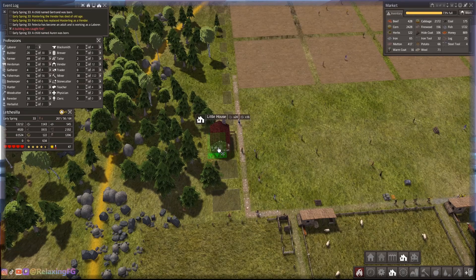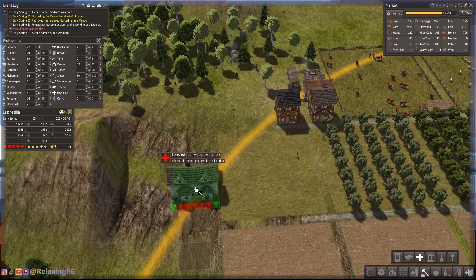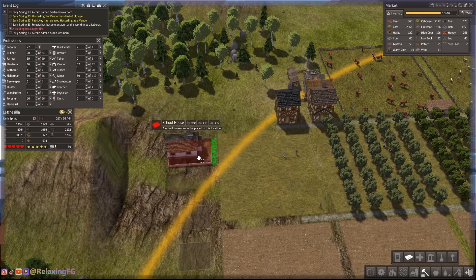Last left off with deciding the placement of these houses here. Once I have a nice long row of those to the extent of the circle of influence of the market, I go ahead and place a hospital and a schoolhouse down.